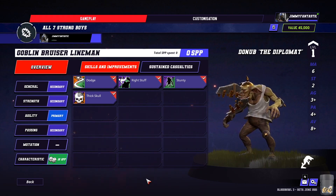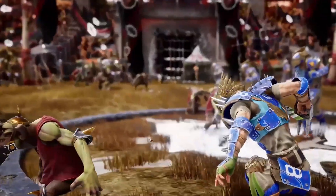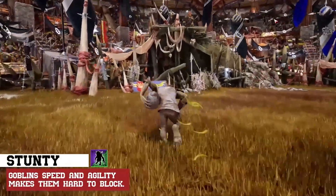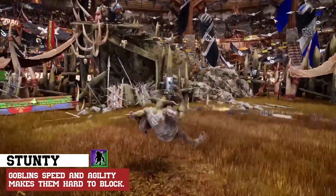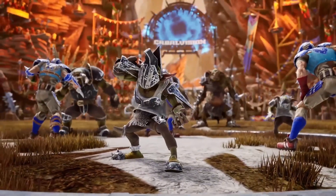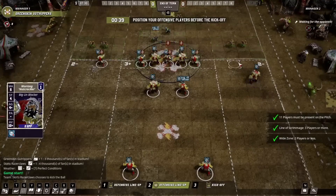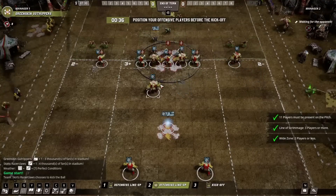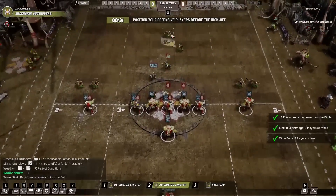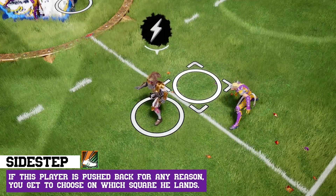Unfortunately, there weren't many customizable options for the stadium, cheerleading, dice, or the ball during my playthrough. It seems that over time you unlock more of these options, but during my playthrough they were not available, which is a letdown. The options they have that you can purchase do look cool and add variety and uniqueness to your players. However, it seems like they want players to buy cosmetics, which is a big miss — not allowing people to have some access to player cosmetics for free.